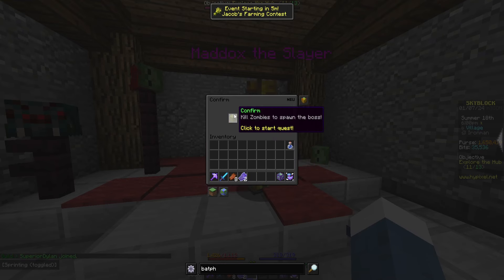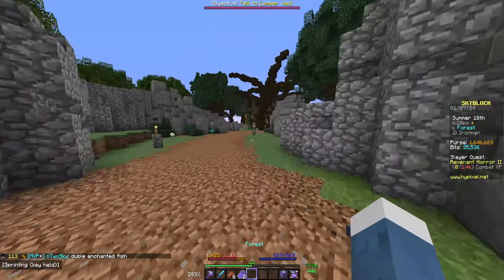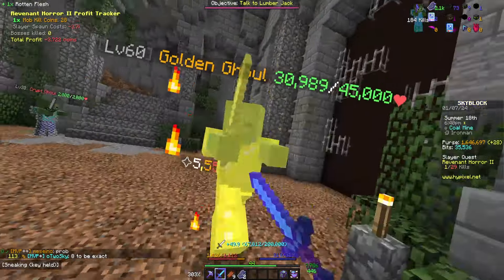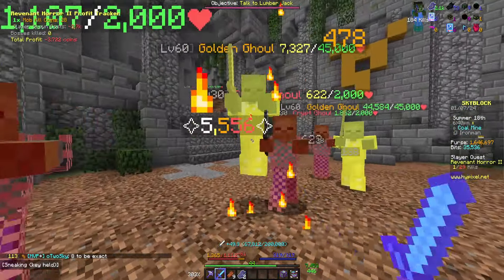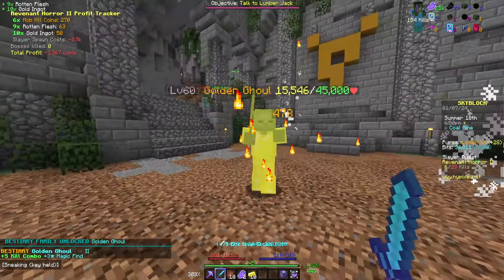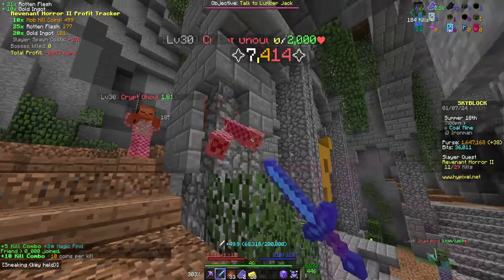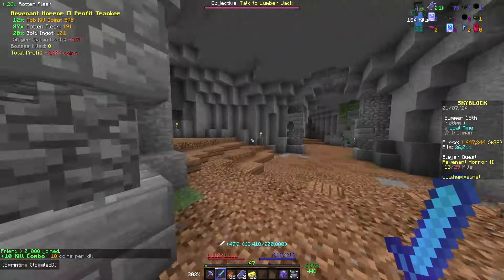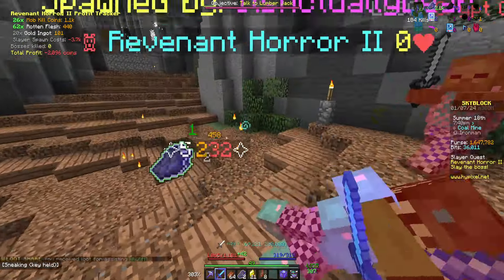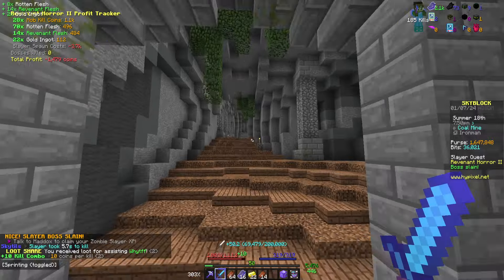Tier 2 - this is a harder boss, plus about double the amount of XP to spawn it. Let's see how this one goes. So we're going to get the XP we need. There's a Golden Ghoul here. Let's try not to die. Getting a bit of Bestiary. Alright, let's get a tier 2 boss summoned. That was a lot easier than I thought it was - took me 5.7 seconds to kill. That's tier 2 done.